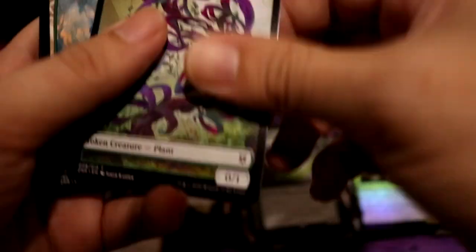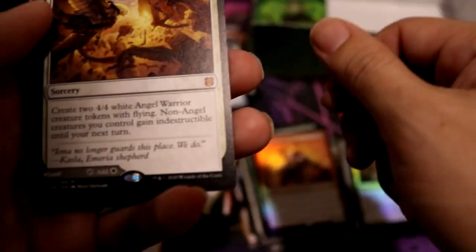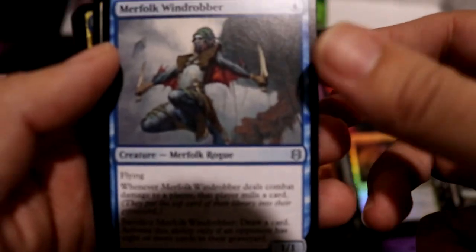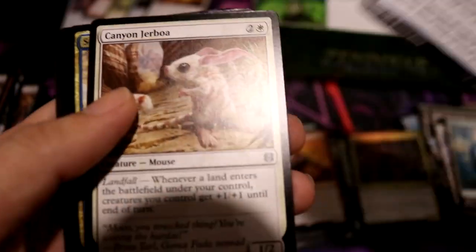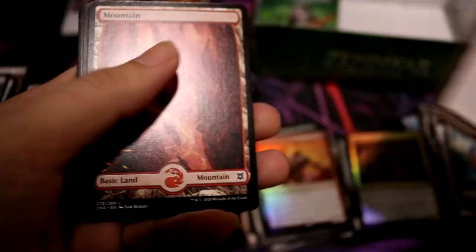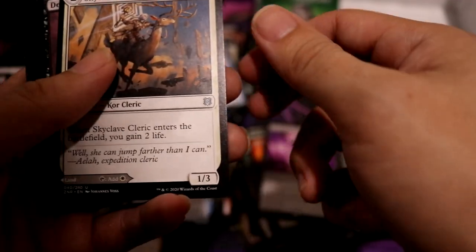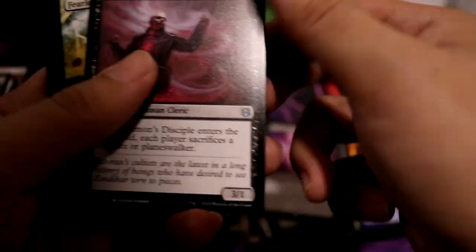Cleric, Relic Cologne. Plant, Forest, Kargan Intimidator — Foil Rare! Ymiria's Call. I guess we're not getting a fetch land. Marafolk Wind Robber, Canyon Draboa, Soaring Stock Thief. Mountain, Inscription of Ruin, Skyclave Cleric, Daemon's Disciple, Fearless Fledgling.